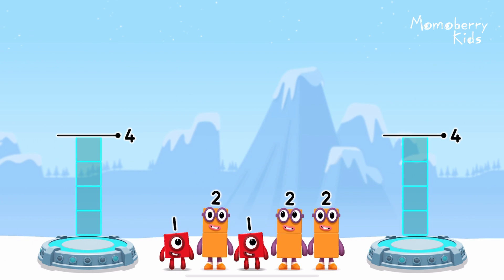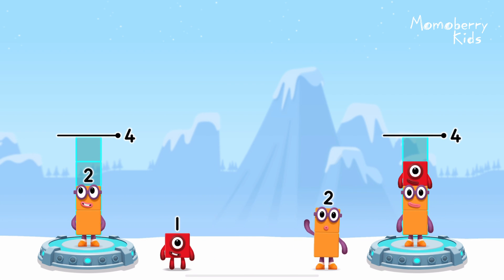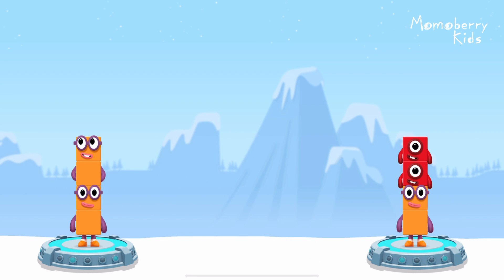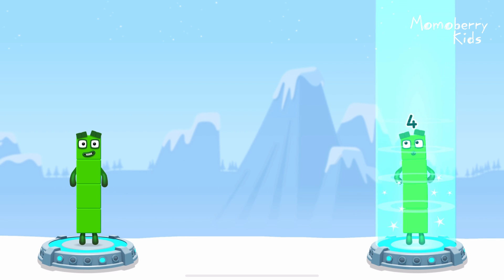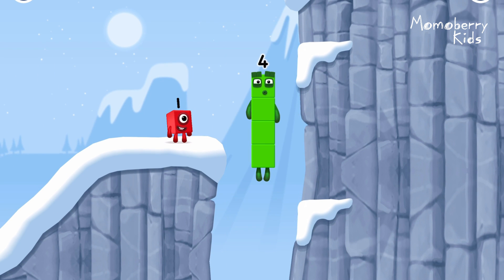Share the number blocks evenly to make two groups of four: two, two, one, one. One, two — that's right! Two plus two equals four. Two plus one plus one equals four. Equals four! I am four. Have we met before? Good job!